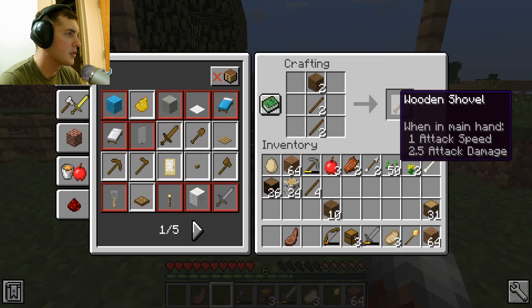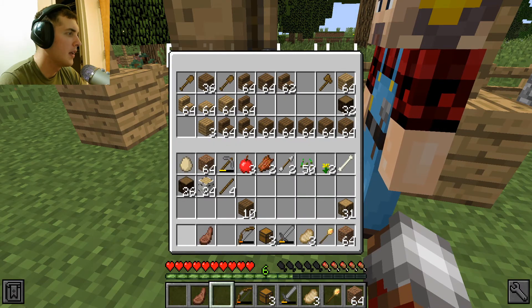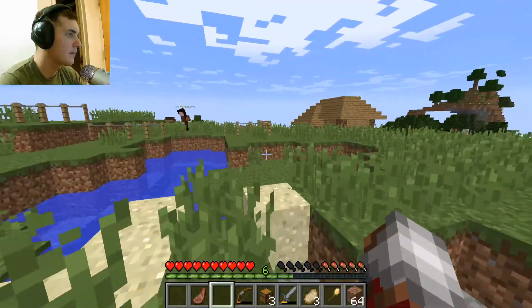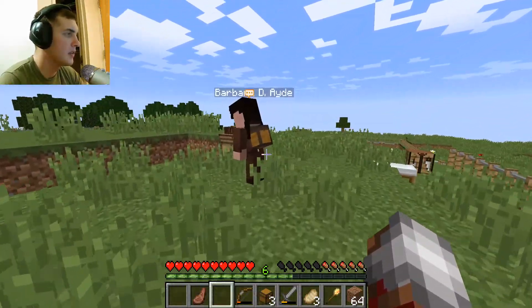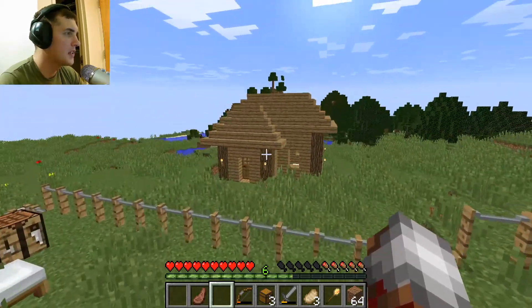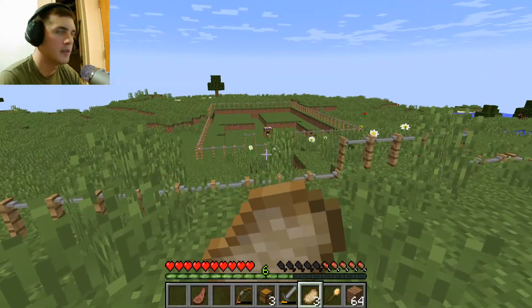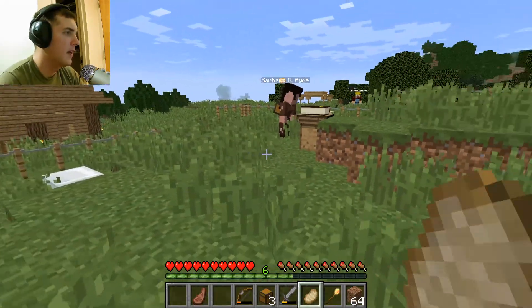Alright, we're actually going to make two shovels because I know he's going to be needing that. The current building project is the warehouse, so our delivery man can use it. As you can see, the delivery man has his own building right there, but he will not work until he has his own warehouse.